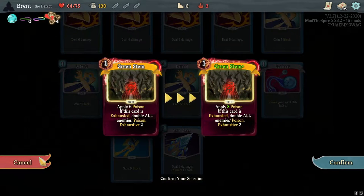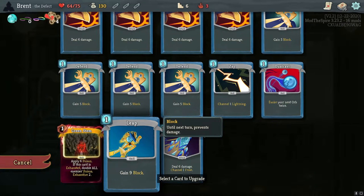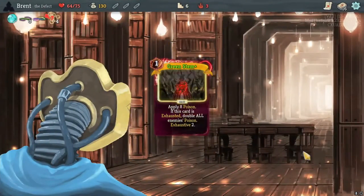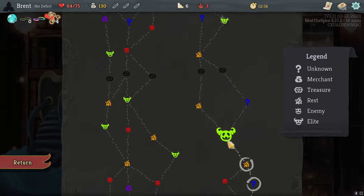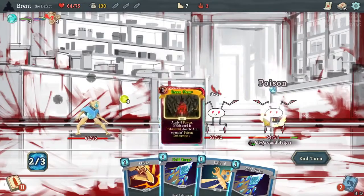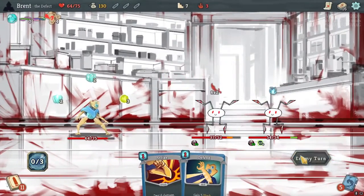Greenstem here is 8 — that'd be 8 on the first one, cycle it back around would be another 8, that'd be 16, double to 32. I don't know if that's enough to start off with. Cold Snap doesn't give me any additional benefits though. Let's try it — it is the fancy card in the deck; might as well do it. Tell me it's not her again — no, it's the boss! I would rather deal with the all-around boss. We can hit these guys pretty well. Going with the frost as our source of a little bit of block here.